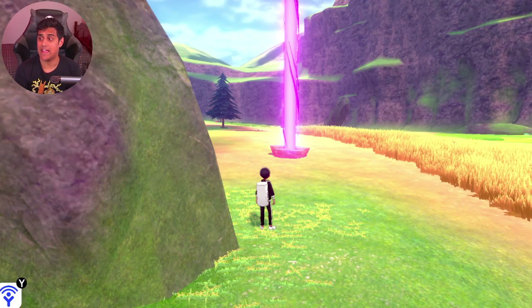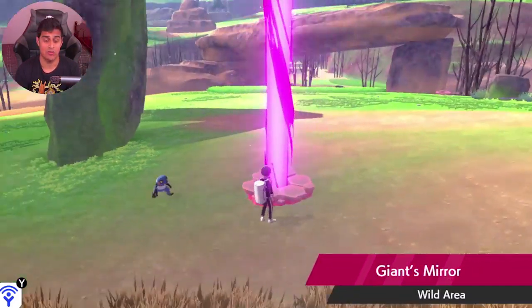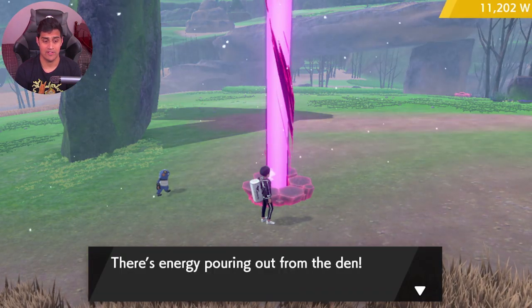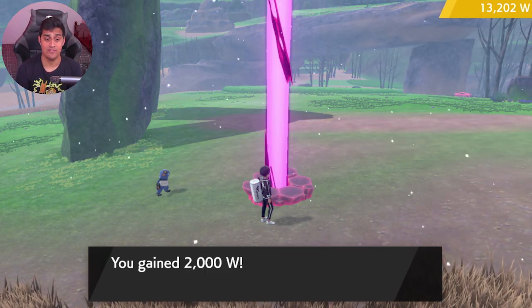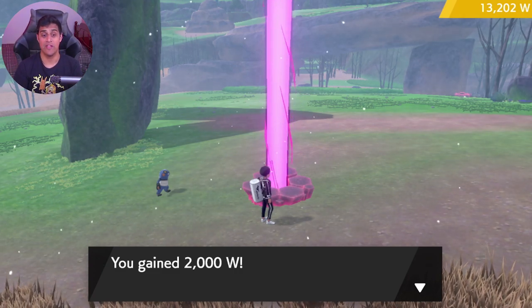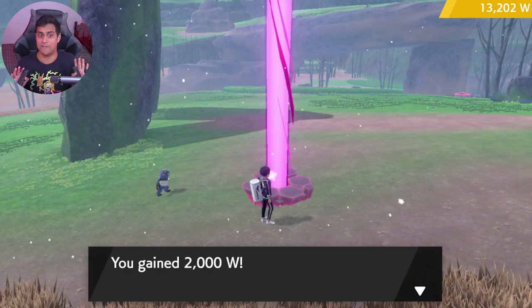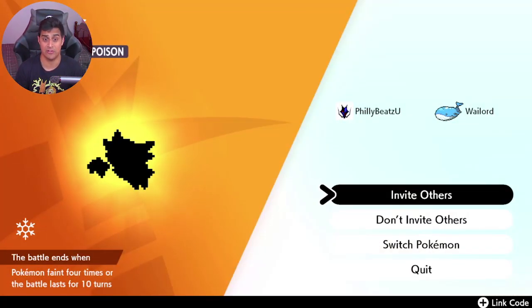Now if you see a den with a light pillar around it and it has a glow, click on it. You'll see energy pouring out from the den and you'll get about 2000 watts for that. These are the high-yield ones — you want to go for ones you've never touched before that have pillars of light coming out, because that's the most watts you'll get. There's a Haunter in this one.